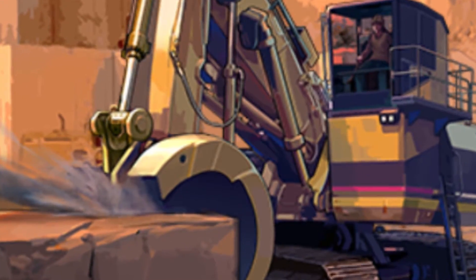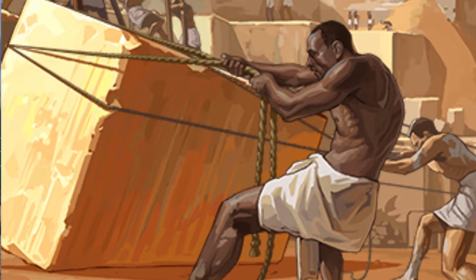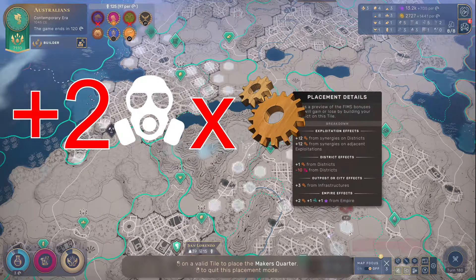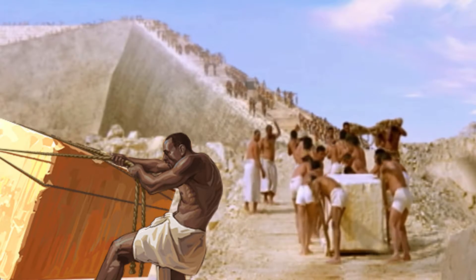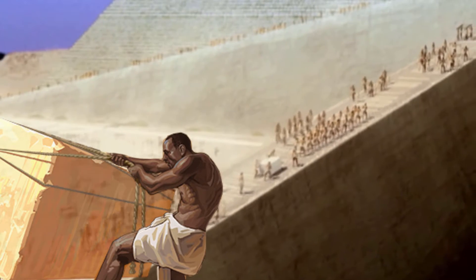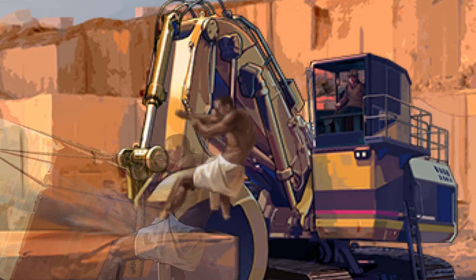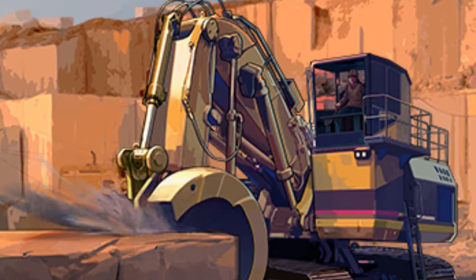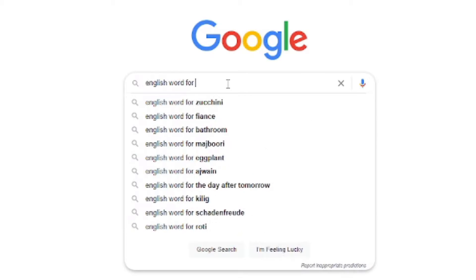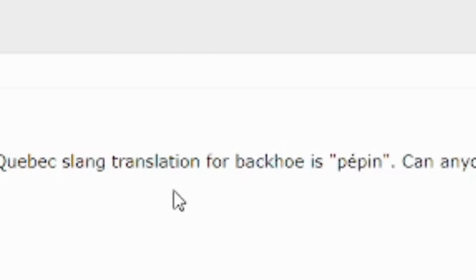Quarrying machinery is the step up from stoneworks. It's pretty much the same thing but offers two pollution per maker's quarters instead of one. The imagery here is pretty funny — before you had Egyptians hauling rocks in the bare sun, and now we jump straight to modern excavators with no real technological advancement in between. Next up, we have factories.